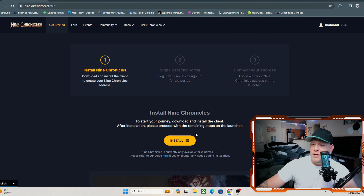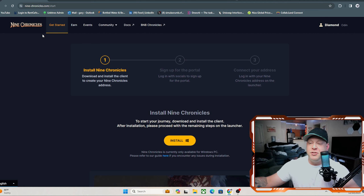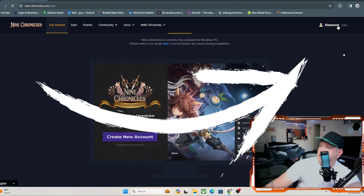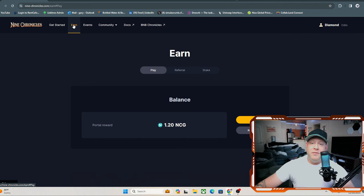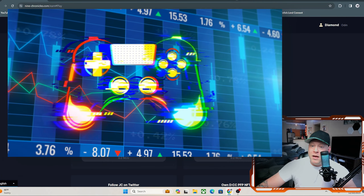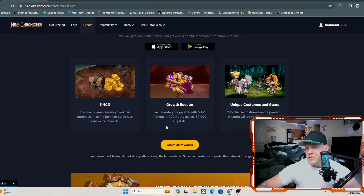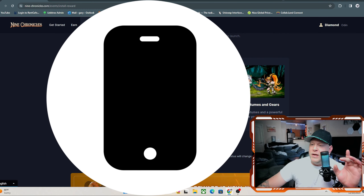If you click the Get Started tab, you can install this to your PC. For your phone, go to the App Store or Play Store, search '9 Chronicles M,' and download it — phone download links will also be in the description below. Once installed, create an account in the game itself. Your name and profile will sync to the webpage once your game account is created. On the earned page, I've already earned 1.2 NCG. The app is around 600 megabytes, so make sure your phone has enough space.